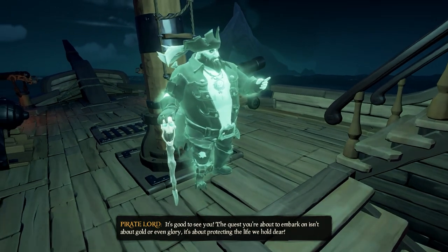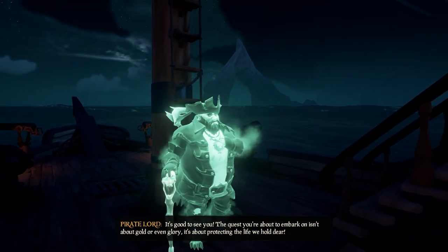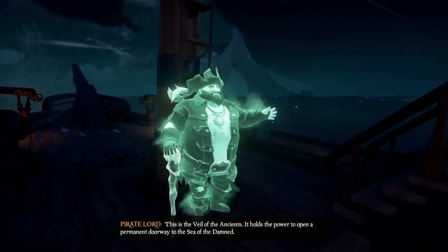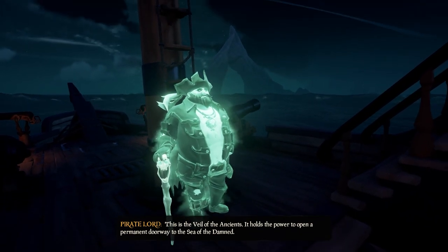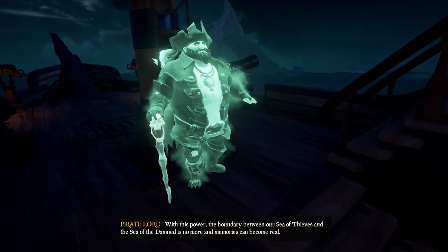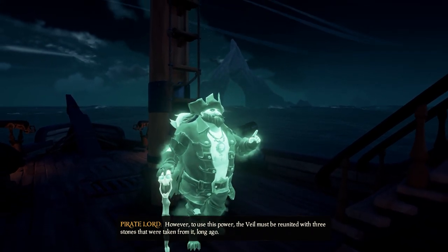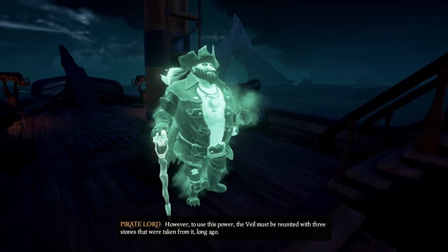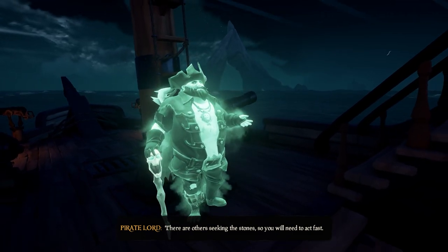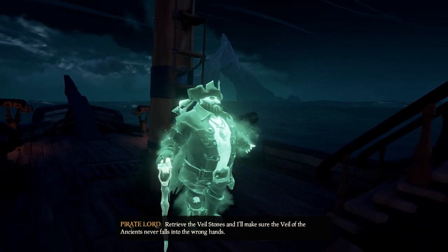When you start the voyage, the Pirate Lord will greet you on your ship and tell us our objective: to retrieve the Lost Veil Stones for the Veil of the Ancients. This is the Veil of the Ancients — it holds the power to open a permanent doorway to the Sea of the Damned. With this power, the boundary between our Sea of Thieves and the Sea of the Damned is no more, and memories can become real. However, to use this power, the Veil must be reunited with three stones that were taken from it long ago. There are others seeking the stones, so you will need to act fast.